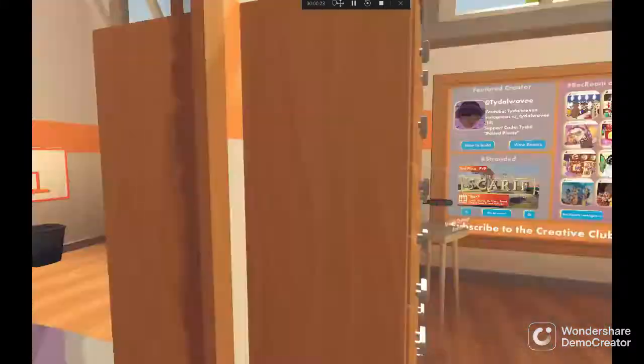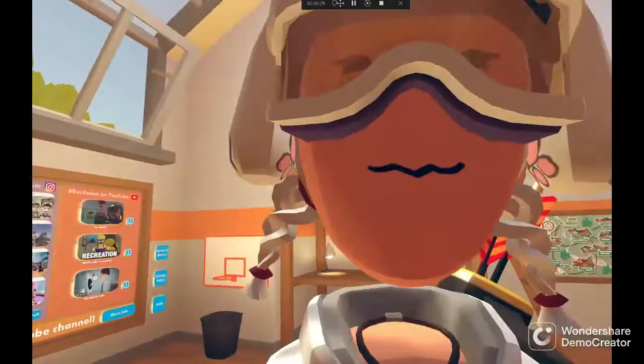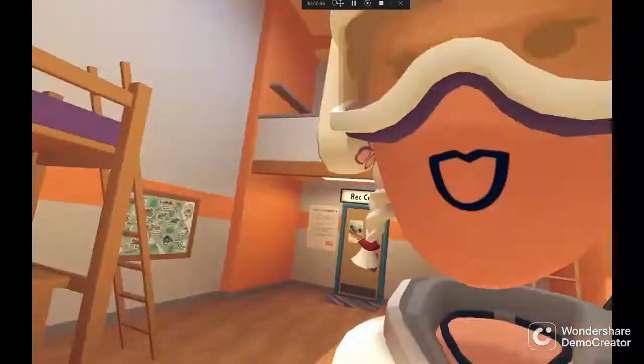Number one in PC VR, you have the cam. It's how I can film - I can drop it and you can see me. You can see the camera I have in my hand.